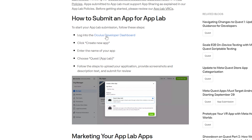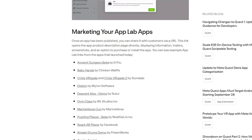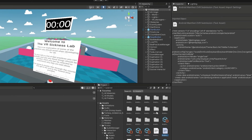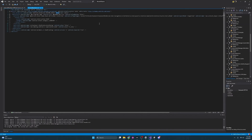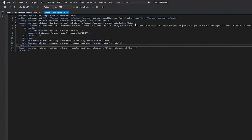First, you'll need an Oculus account and then be registered as a developer. Your app will need to hit certain metrics like consistent frame rates of 72 frames per second. And then on top of all that, you need to make sure that your APK file has the right permissions, which can be a major headache all on its own.